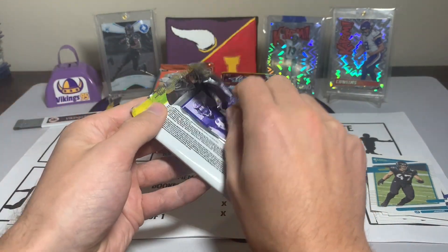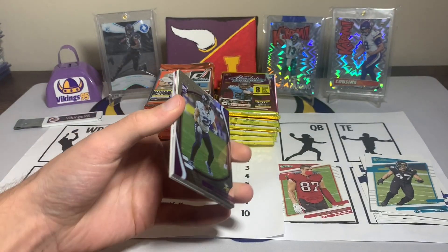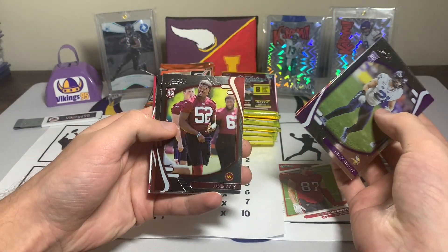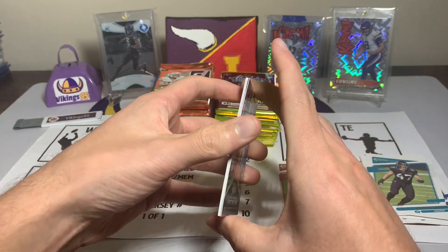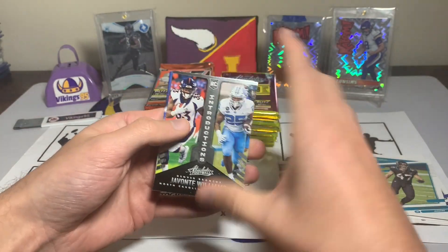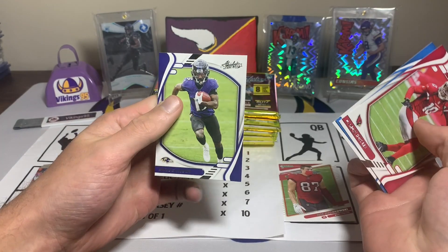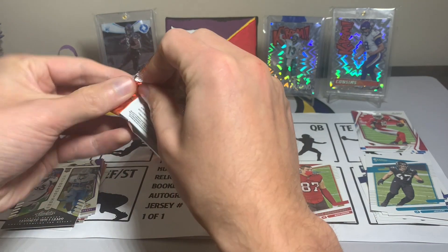There are more packs of Donruss than Absolute so we may be doing a couple Donruss in a row. Chad Surratt rookie, Kyle Trask rookie, Jamien Davis rookie, Jalen Darden rookie, a Javante Williams — this guy was a stud last week. Javante Williams Introductions, a cool-looking card with the college and pro uni. Then DeAndre Hopkins, Joey Bosa, and Hollywood Brown.